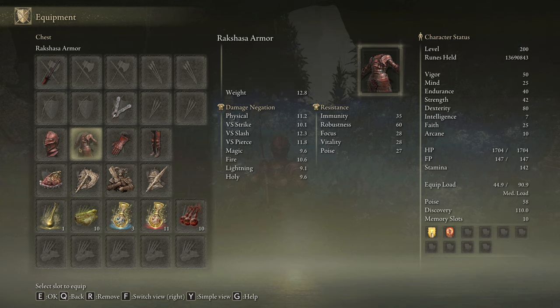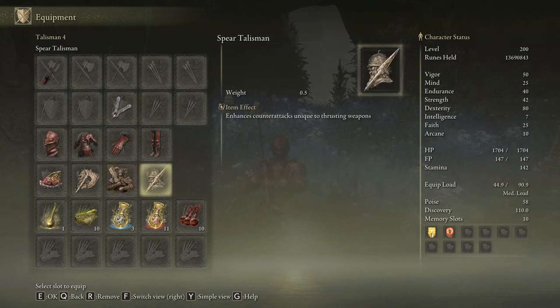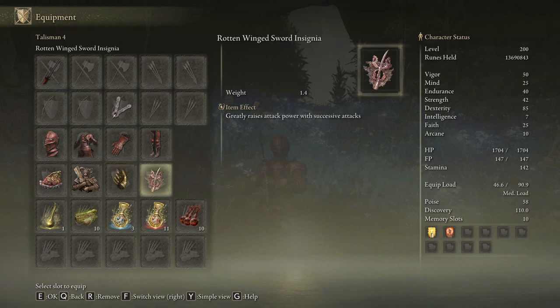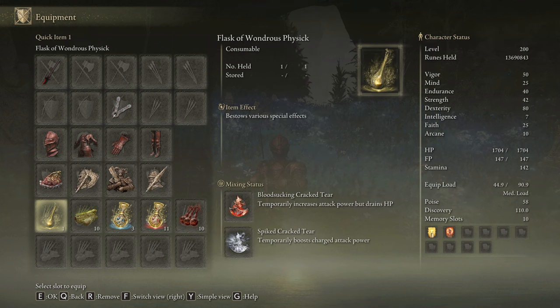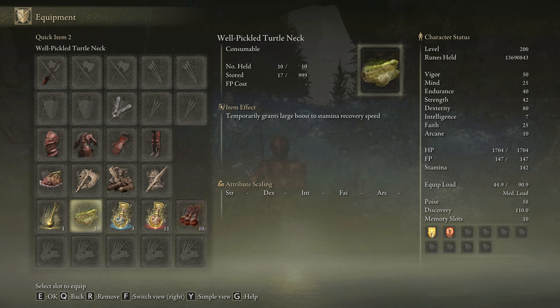We are going to be rocking the Rakshasa's Armor Set that will increase our damage by a total of 8% if we wear the entire set. The most effective talismans for this build are the Shard of Alexander, the Axe Talisman, the Two-Handed Sword Talisman, and the Spear Talisman. This setup is mostly designed to get the most out of the charged R2 attacks, but if you want to spam the skill, the best option is to use Millicent's Prosthesis and the Rotten Winged Sword Insignia. In our Flask of Wondrous Physick we'll use the Bloodsucking Cracked Tear and the Spiked Cracked Tear, or replace it with the Thorny Cracked Tear if you want to spam the skill. This weapon consumes a decent amount of stamina so be sure to craft some Pickled Turtle Necks.